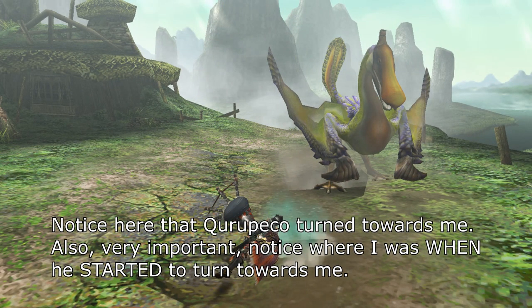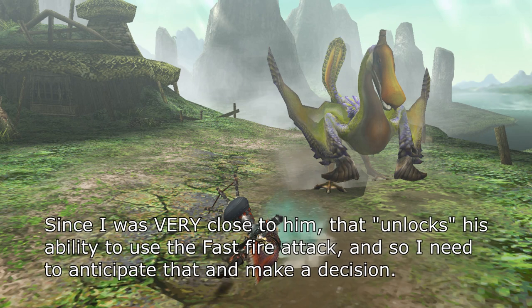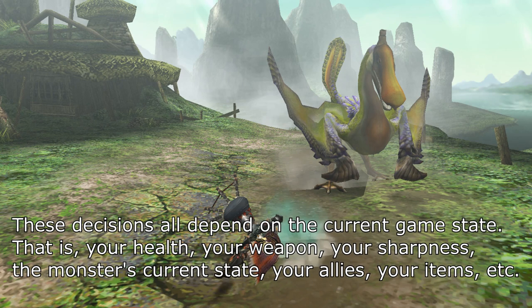Notice here that Kuropeko turned towards me. Very important — notice where I was when he started to turn towards me. In normal circumstances, a monster will decide what move to do before turning, and once it started turning, that move has already been selected. Since I was very close to him, that unlocks his ability to use the fast fire attack, and so I need to anticipate that and make a decision. You can gamble and keep attacking, slightly reposition and keep attacking, or run away and reposition like I did here. These decisions all depend on the current game state.